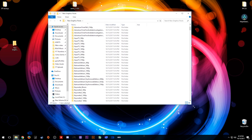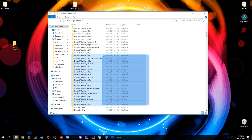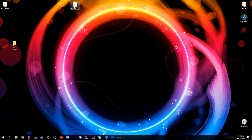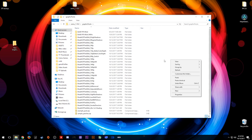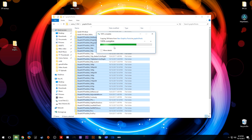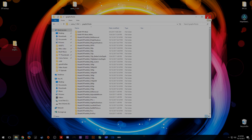Scroll down to the bottom and grab the Breath of the Wild graphics packs used in this video. Select them all, right-click, click copy, and then paste them into the graphics pack section of your CMU main directory. You are going to want to replace any existing files at the destination. And that's all you have to do — once finished, you have the latest graphics packs and are ready to go.